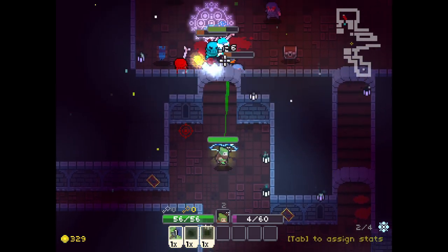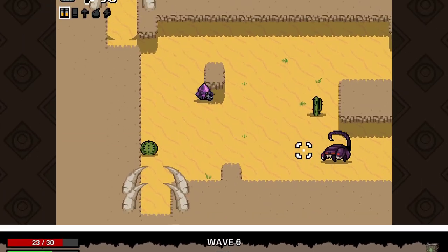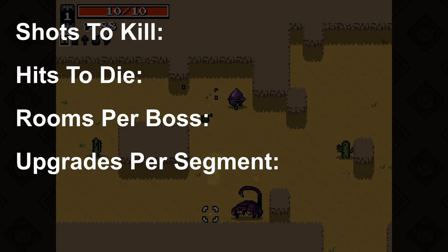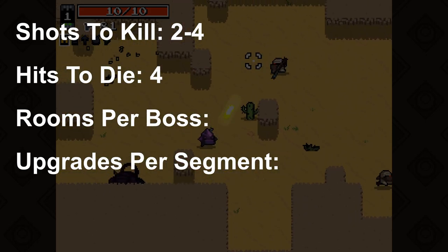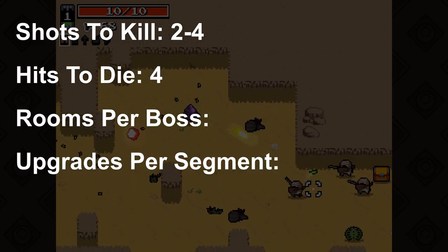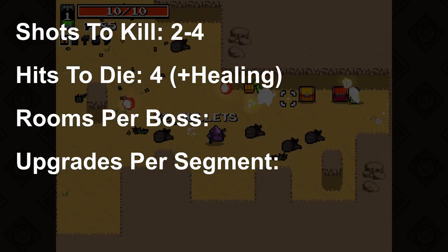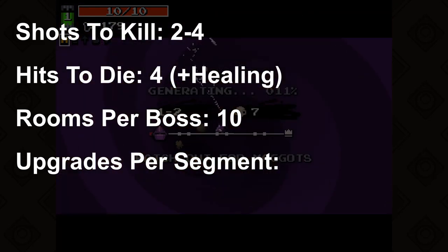On top of those, I played some games like Brotato and Nuclear Throne. After some thinking, I decided that in my game I wanted two to four shots to kill an enemy, four hits for you to die — which is only fair because enemies have a chance of dropping health, so you'll be healing as you fight. I want there to be 10 rooms before a boss, and within those 10 rooms you'll get two upgrades.